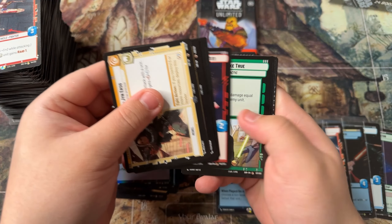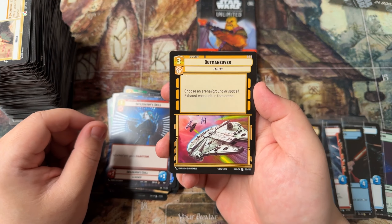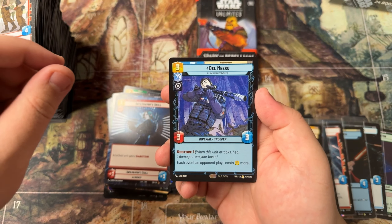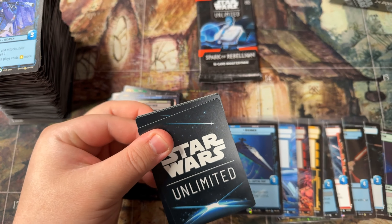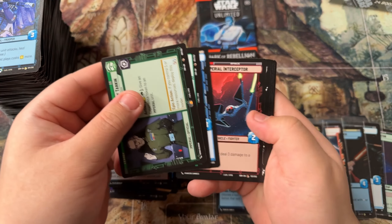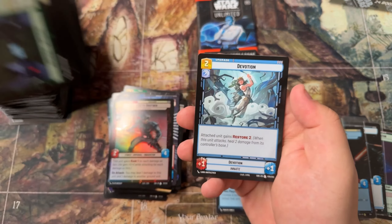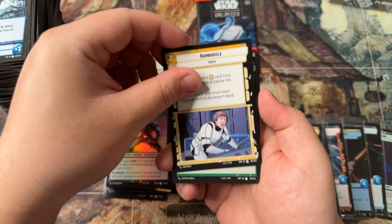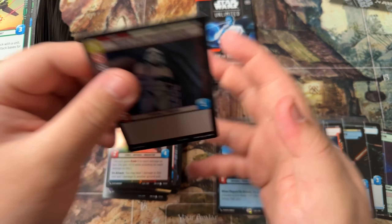No Vader in sight, no foil legendaries — only hyperspace legendaries. Not in this one either — we got Del Meeko and a Fifth Brother. I hope one day I can open a god pack where you get a hyperspace legendary into a normal legendary into a foil hyperspace legendary. There's gotta be one of those in existence and I want to be the one to open it.